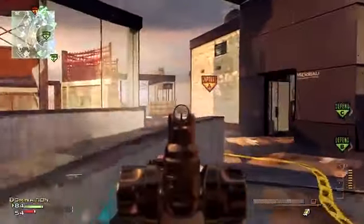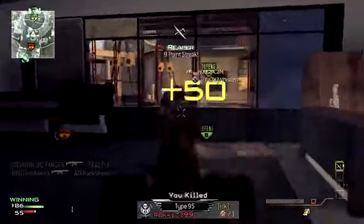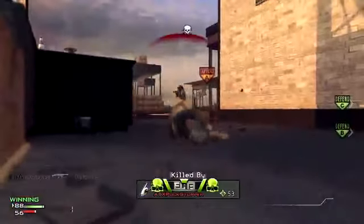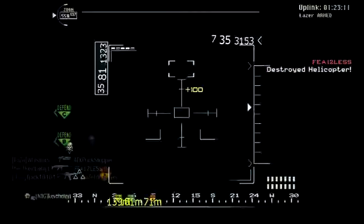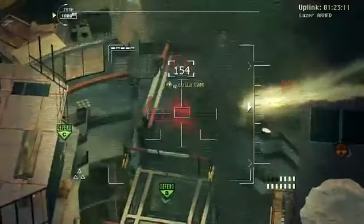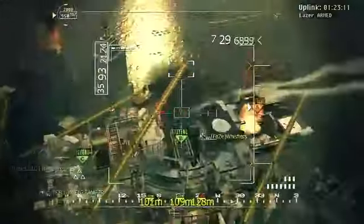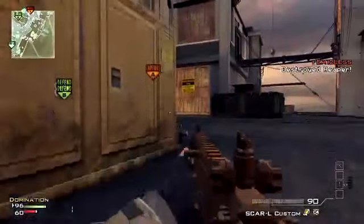My first time on this map I had Quick Draw on my SCAR class because I was going for the C4 challenge, and it's fun to whip out C4s with Quick Draw. But it just didn't turn out that well, so I switched to Assassin and was hidden from UAV - worked out perfectly. Now for all my Reaper fans: Reapers suck on this map. I can barely kill anyone; I got one kill and then got shot down.